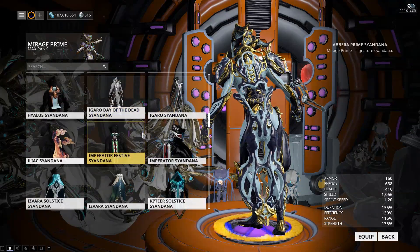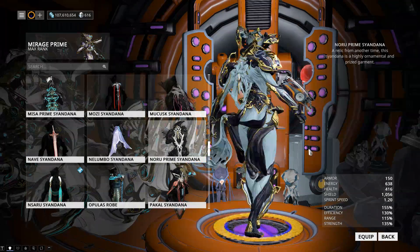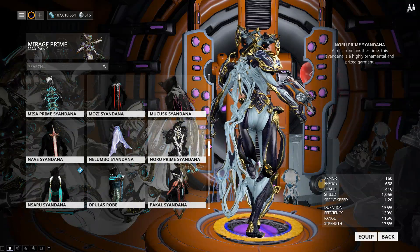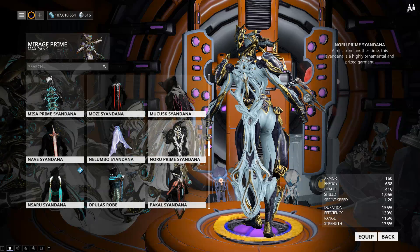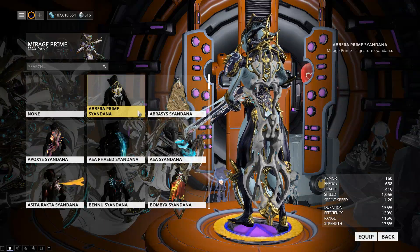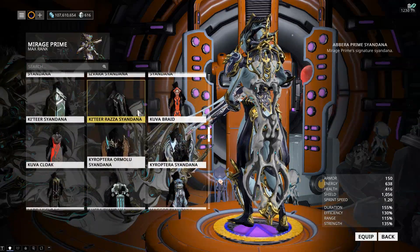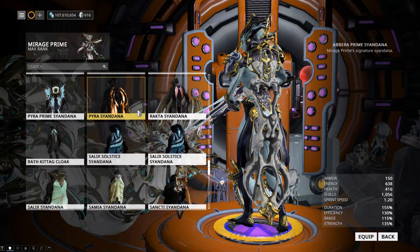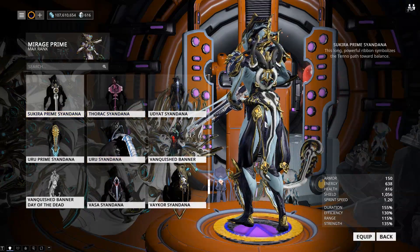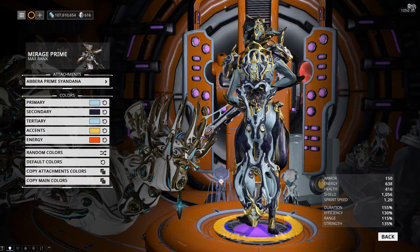My favorite of all the prime syandanas is still the Noru - the one that came with Rhino Prime when Rhino Prime came out. Until this actually returned, I was also loving the Limbo Prime syandana - he had a really good one. I wish I could remember the names of these but there are so many syandanas these days.